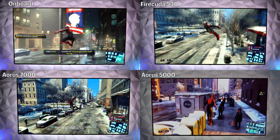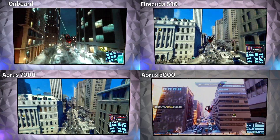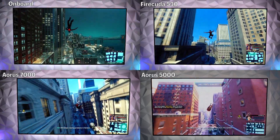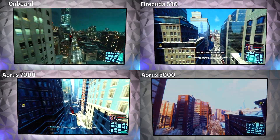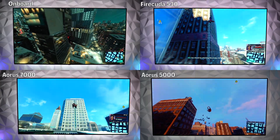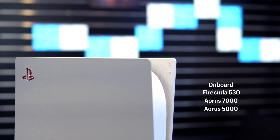Next up — gameplay, kicking things off with Spider-Man: Miles Morales. Gameplay across the FireCuda 530, Aorus 7000, and Aorus 5000 was relatively consistent across the board in comparison to Sony's custom onboard SSD. I didn't notice any major stuttering or frame drops, even for the Aorus 5000. If I removed all the drive labels and rearranged the clips, you'd be hard-pressed to differentiate one from the other. After extensive gameplay, I'd say the performance hierarchy was: Onboard, FireCuda 530, Aorus 7000, and finally Aorus 5000.